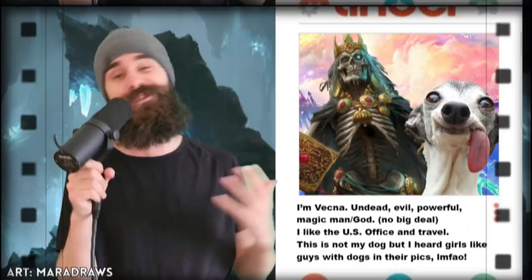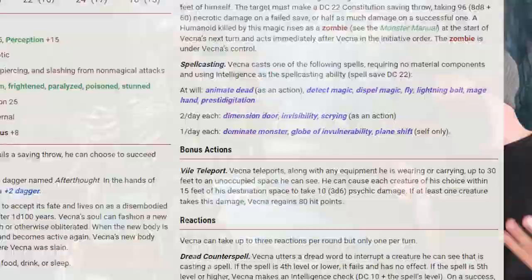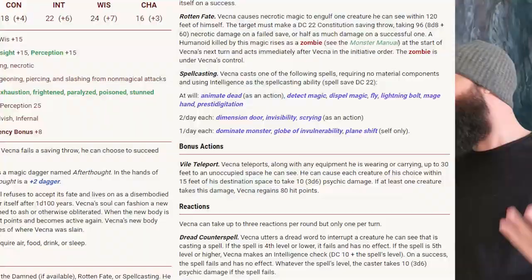Vecna is the bad guy — undead, evil, powerful magic man turned god, and also the new villain in Stranger Things by name. Until a few days ago, it was literally impossible to ever beat Vecna. But then Wizards released a stat block for Vecna, and holy hell, it is insane. However, if a creature has a stat block, we can kill it. Here's how to actually beat Vecna in D&D.